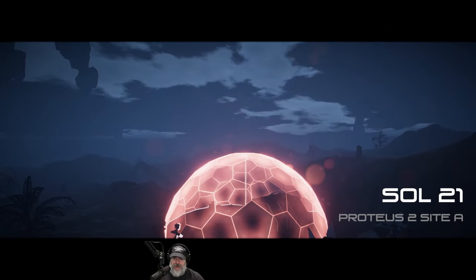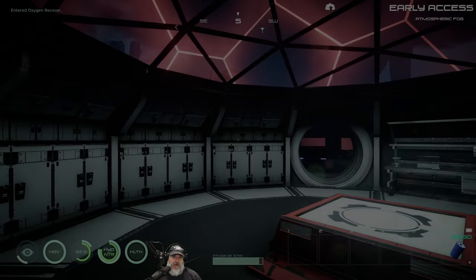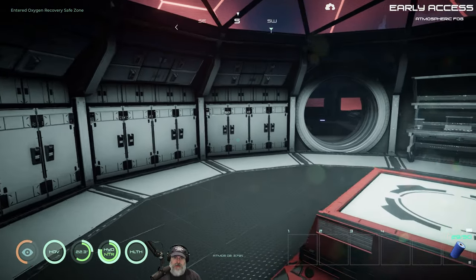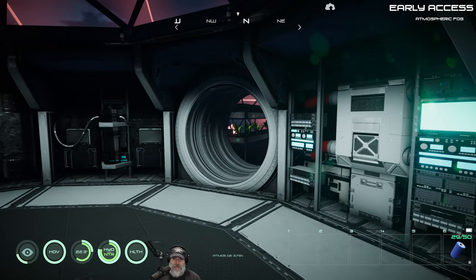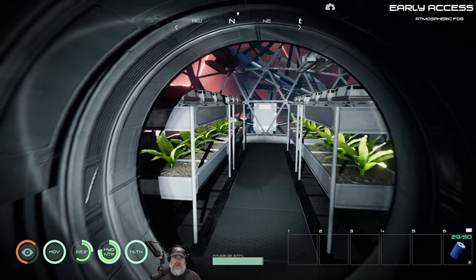Welcome back everybody to Osiris New Dawn. I'm Old Guy Gaming and in this episode we're going to make the diamond assault rifle ammo, the rover, the ground assault vehicle, and we'll even make the hover bike.